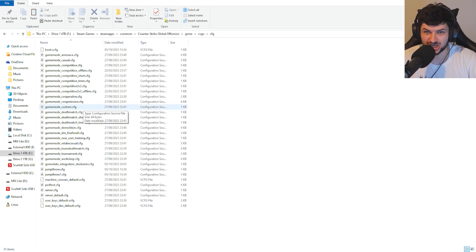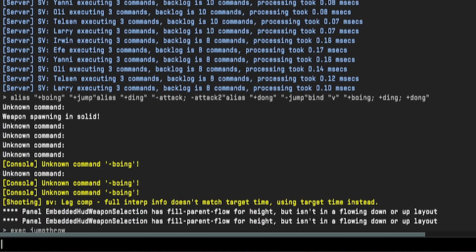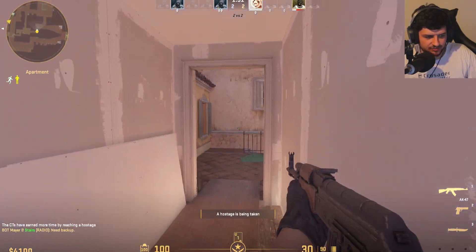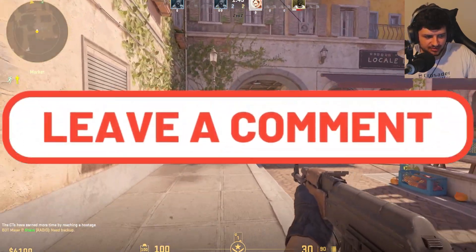The reason you want to do that is because CS2 is using a different directory even though it still has the old one — this should be the new one which actually works. If you're getting an error like 'input service exec couldn't exec' or it couldn't find your file, this is basically the fix: paste them in this right directory. Type 'exec' and then 'jump_throw' to open the file, and it'll say exec and jump_throw is binded on the X key. If you don't have a nade it'll just do the jump every time you press X, so you know it's working.